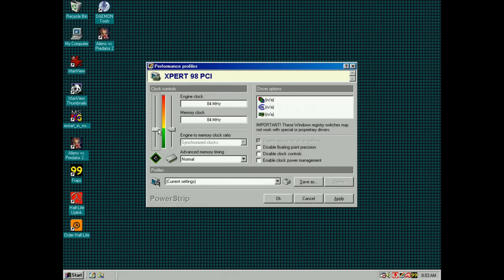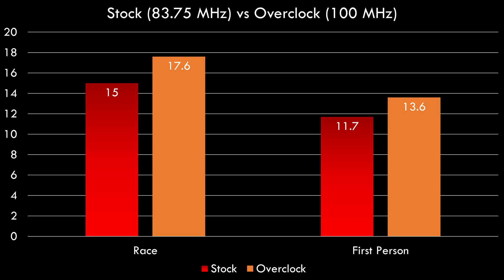I had a go at overclocking with PowerStrip. The default clocks are 83.75 MHz for both the core and the memory. I overclocked it to 100 MHz and we can see a nice boost in performance in 3DMark 99 Max.